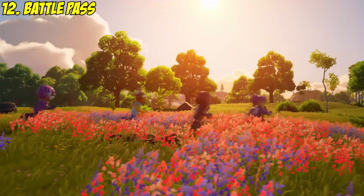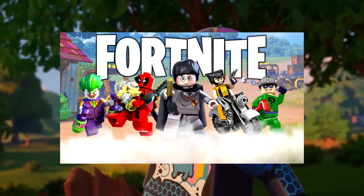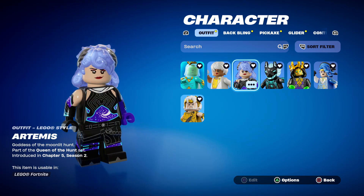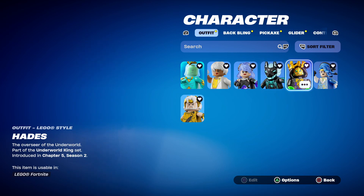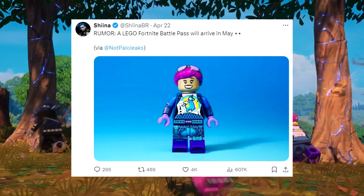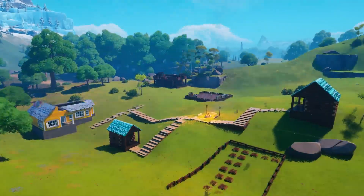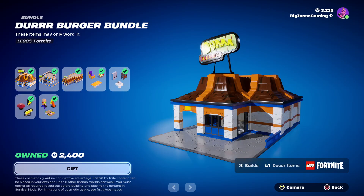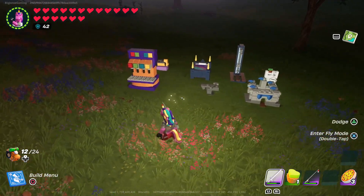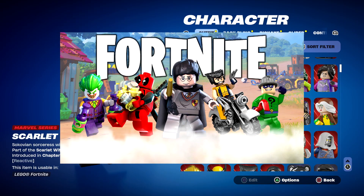Something even crazier that pretty much every LEGO Fortnite fan has wanted is that it's now getting its own battle pass. You already unlock LEGO styles for all the Battle Royale skins as you play, but this is going to be completely different — a full LEGO battle pass. It's been confirmed by numerous leakers and may be coming as soon as May. There's so much opportunity to fill it with cosmetics — I'm thinking decor items, tons of amazing prefab builds, and maybe even some impressive collab skins.